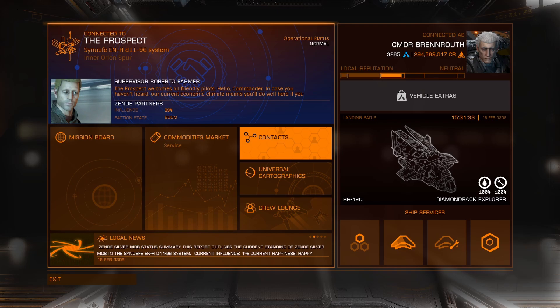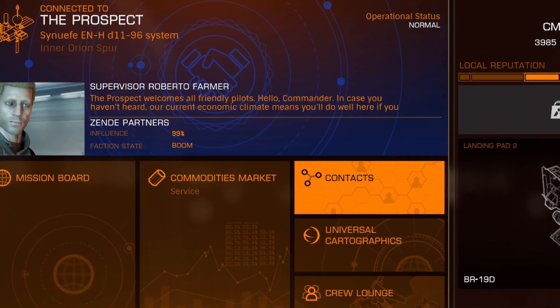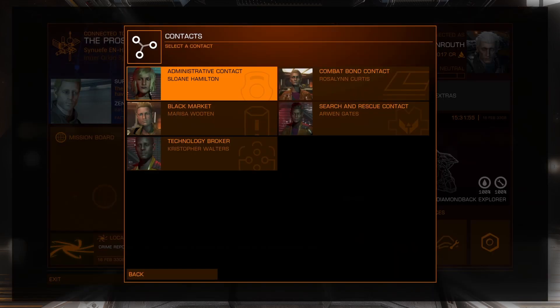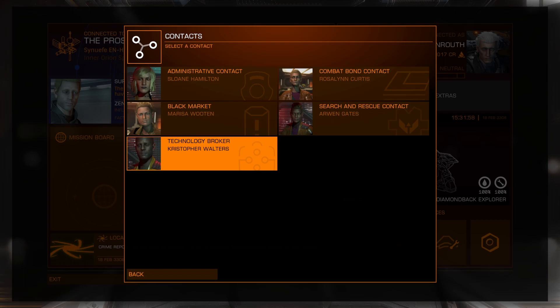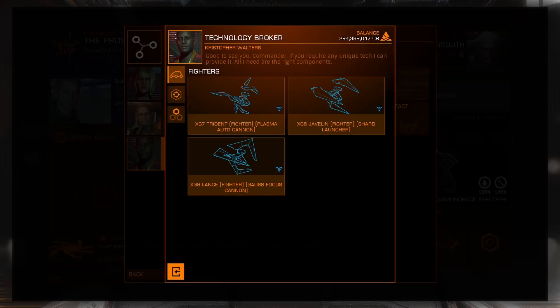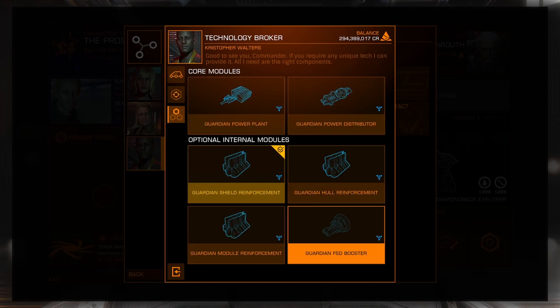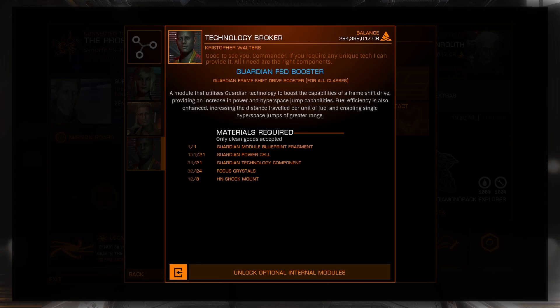Now that we have gathered all our materials, we need to find the technology broker. You can always go to Inara and search in the nearest section for a technology broker. I found this technology broker in the exact system where I bought the HN shock mount. Once we dock at the station, go to contacts and you will see the technology broker. From there we can choose the Guardian FSD Booster.